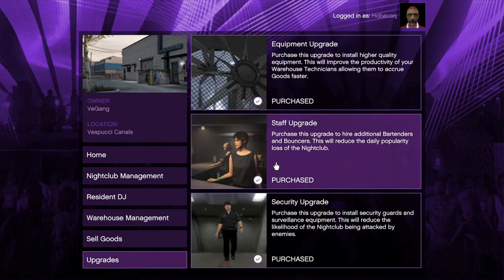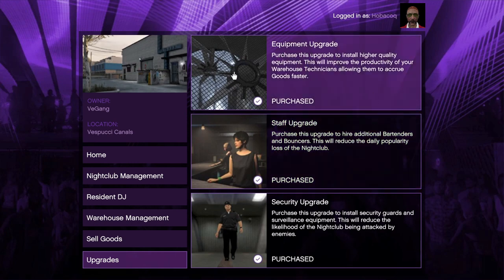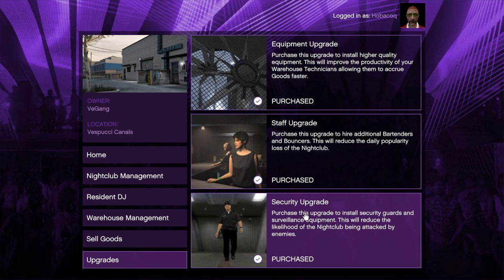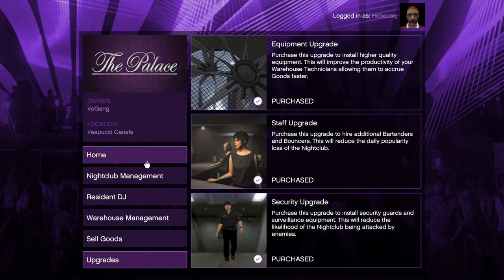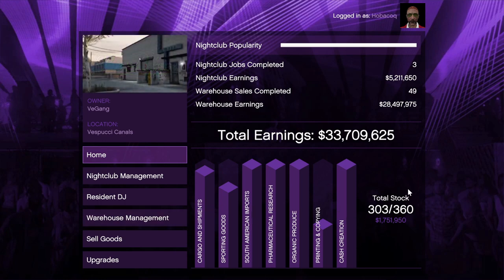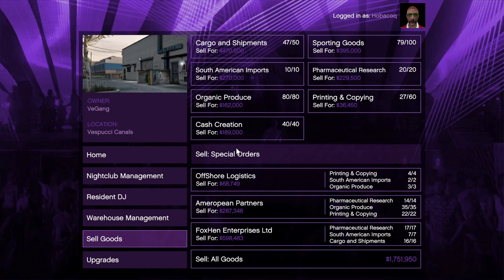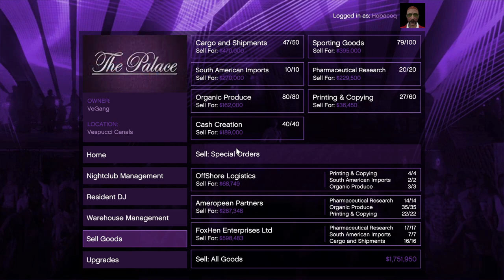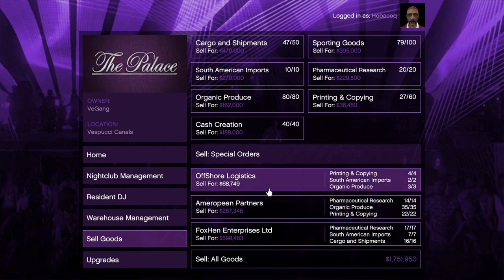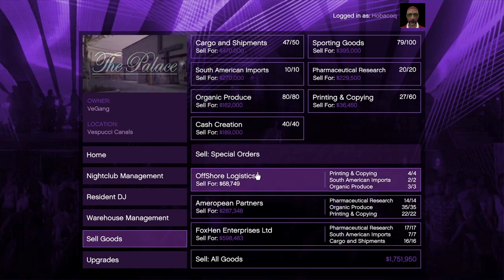Talking about upgrades: a staff upgrade for your nightclub will stop your popularity from dropping as fast, so it's worth purchasing. I'd buy the equipment upgrade first though, as it helps your warehouse goods accrue faster. The security upgrade protects goods and is the last one to purchase - you need really high stock levels to trigger a raid without it. I sell when I have a Speedo van's worth, or now I just leave it running in the background while doing Cayo Perico. You can sell all goods at once or individual categories.